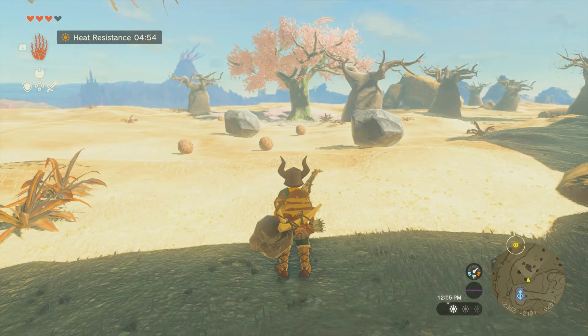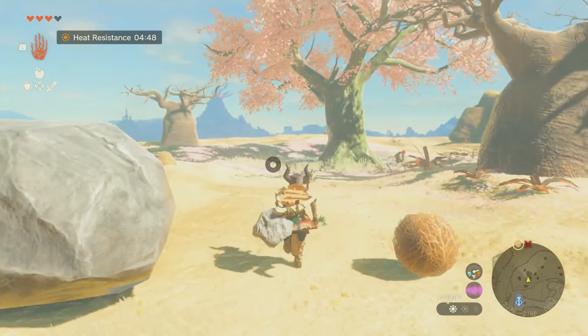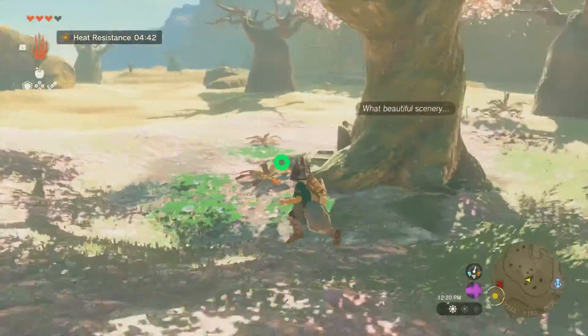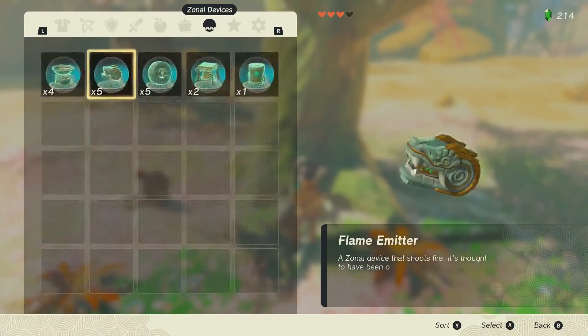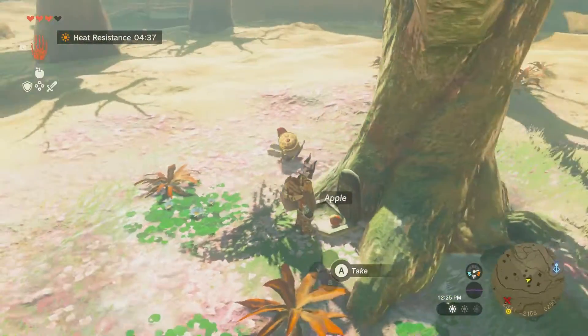If you ever see a cherry blossom tree like this, make sure you stop by with a fruit. These trees will actually give you locations of different caves. We're going to go over and drop a fruit in — let's just drop in an apple. You can hold it and just drop it in. Doesn't matter what fruit it is.